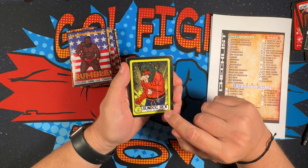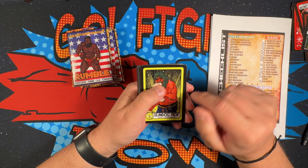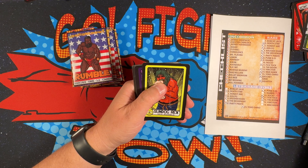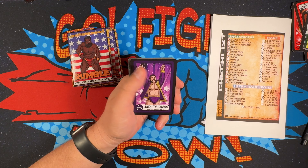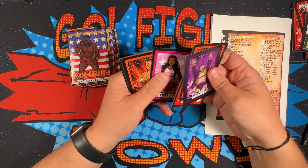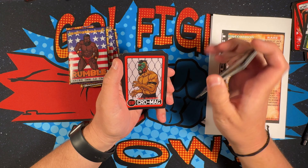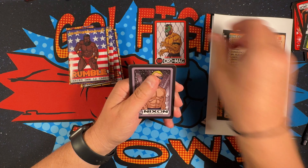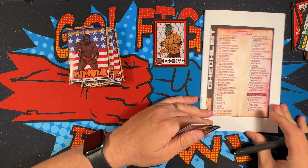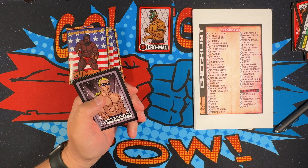There's some glue — not wax but glue — that got on a few cards, but only a very small number. Harley Davis, Hurricane Hughes, Rocky, Sweet Vixen, Lightning Storm, Vex, Bobcat Jack, Tick Tock — oh, there it is: Crow Mag! Excellent, that is the final ICOF card that I needed, so now those are complete!